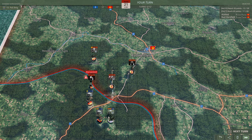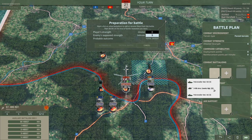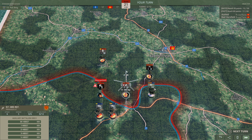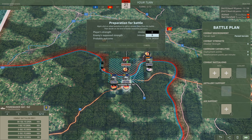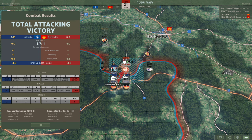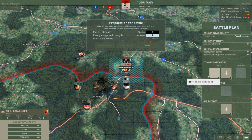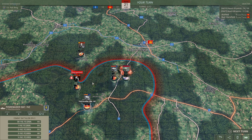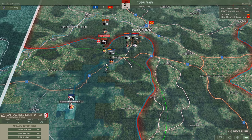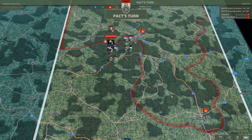Each unit has a certain number of move points. You need to have at least four points in order to attack. You can see: I have those points, I am attacking, I've eliminated the enemy unit. Since I have a couple of action points remaining, we should be able to eliminate all these units. Suddenly the road to Bad Hersfeld is open and they've got nothing to stop me. Artillery can support you if it's in a certain range — it has a radius. The same works with air defense.